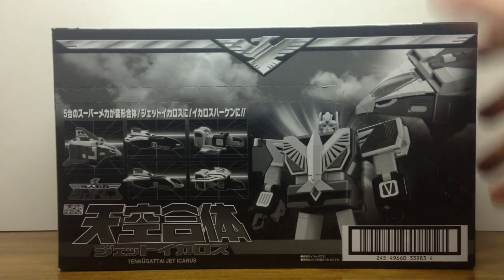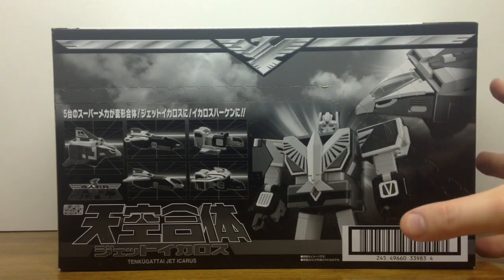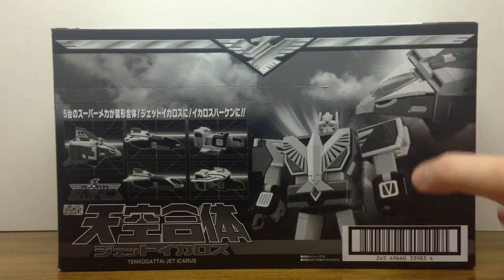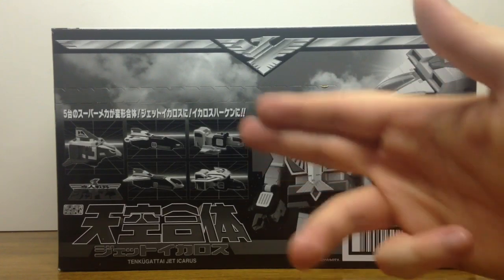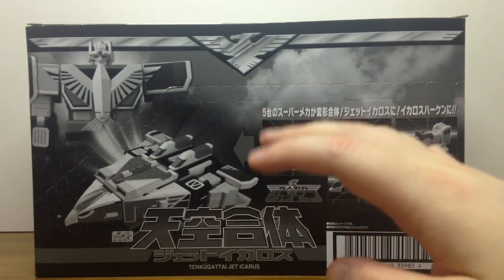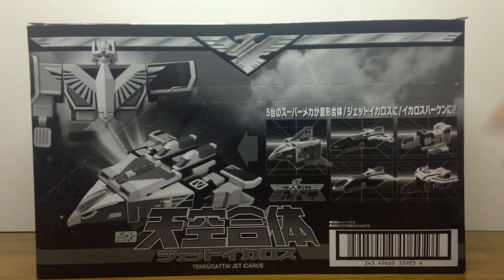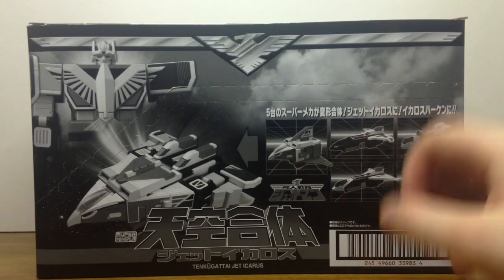The basic Super Mini Pla exterior box features a black grayscale case that showcases some of the promotional art for the actual mechas, which will be more vibrant on the individual cases for each of the parts you have to build up, since they are a model kit. On the front we have Jet Icarus, the five individual vehicles, a group shot on the side, and one nice look at Great Icarus — the combination where all five are together, not Great Garuda. It's actually homaged in Time Ranger when the Time Flyers come together and become Gammaform. Inside we have our individual boxes.